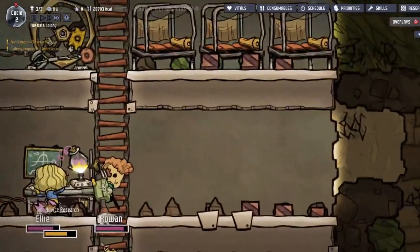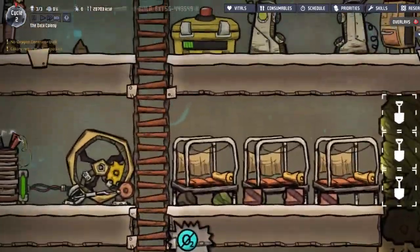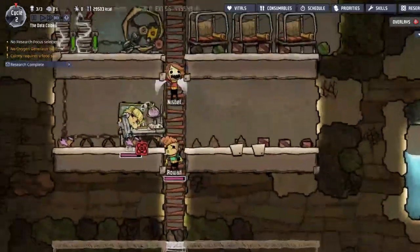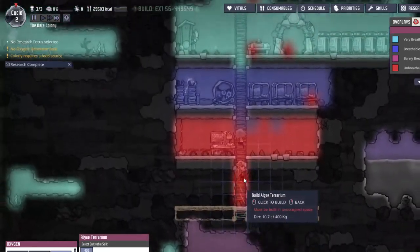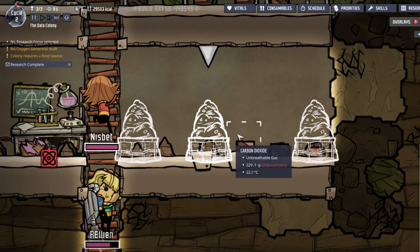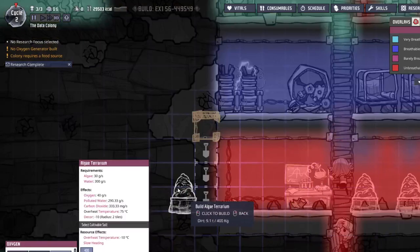We have these little separate rooms. But if I want to get the barracks done — barracks — I don't know, it'll get them some morale which means they'll be happier. I'm going to save that for the next in-game day. Planter box — algae terrarium! Perfect. We're gonna want plenty of those. Maybe this many — I guess that'd be good. And then maybe one there. Cool.